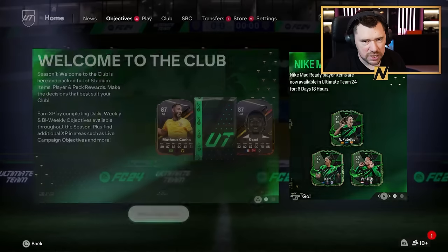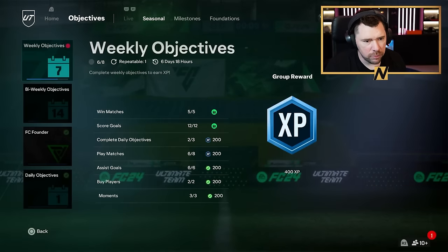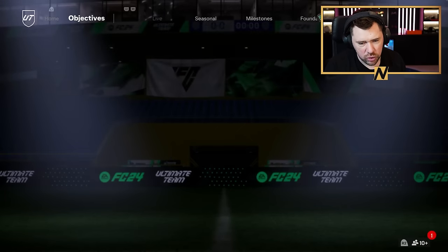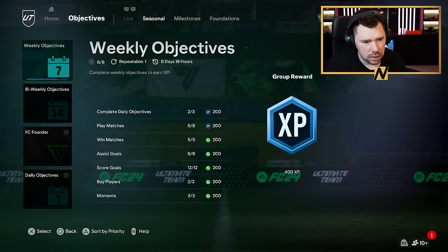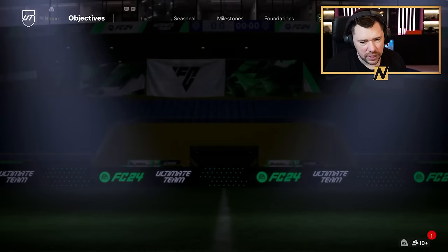We have completed four objectives apparently. Win matches and score goals — I'm all about it. 200 coins in the bank. And then transfer — another 1,500 coins. We love that.